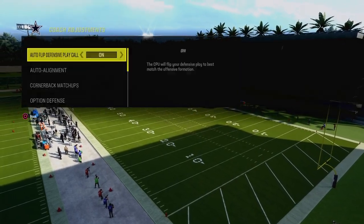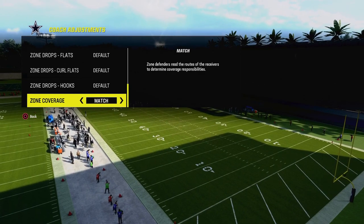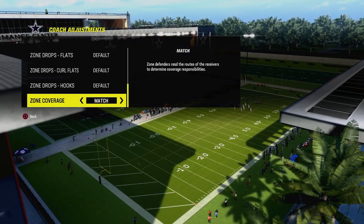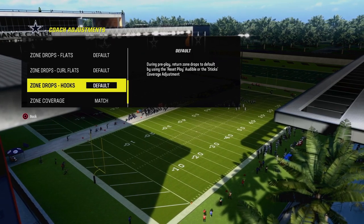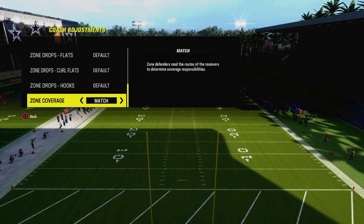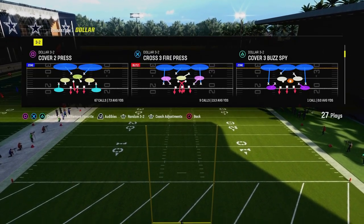Now we're talking today about cover two press. The only thing you really need to have in your coaching settings is — if you're on next gen — you want to put your zone coverage on match. If you are on current gen, you just need to not have any zone drop set. On next gen, you don't need zone drops either. You need to make sure all these are on default and your zone coverage is on match.